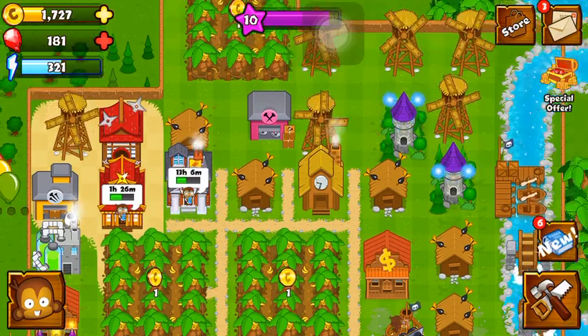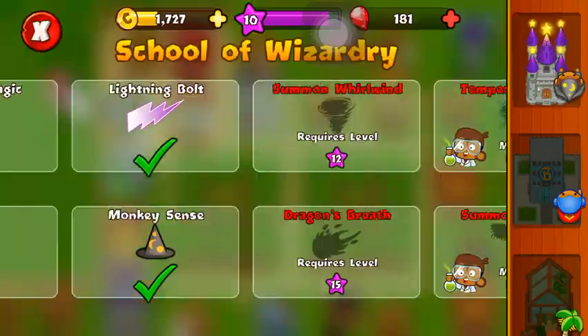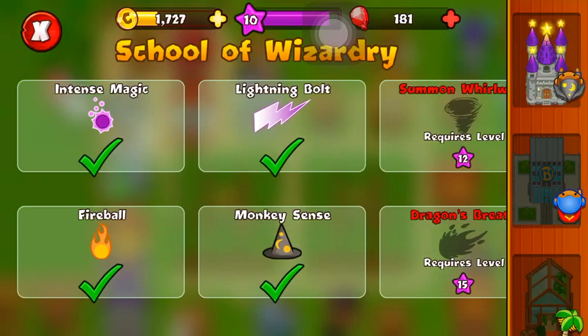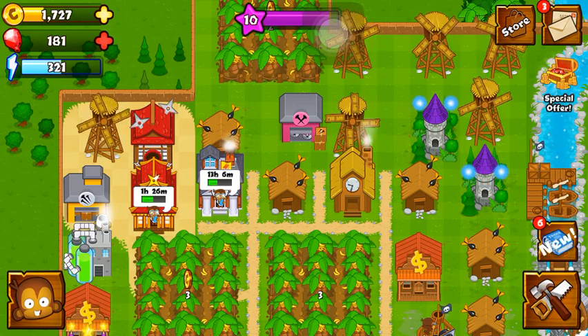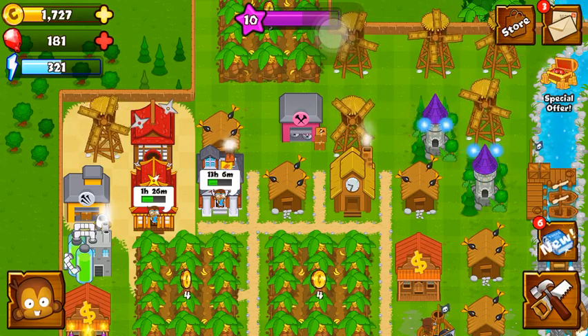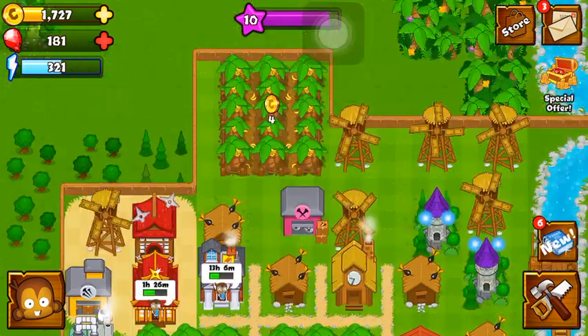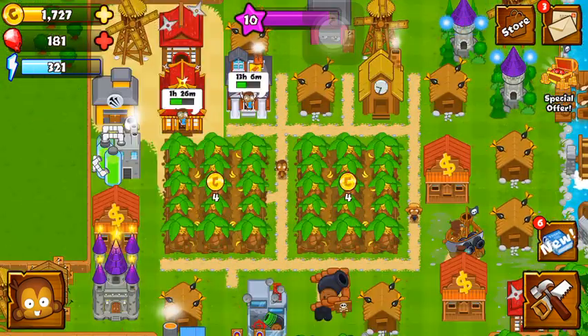I'm already currently researching something here from the Dart Monkey Academy. I already have two apprentices — so I have two apprentices, cool, not bad. It's just the third tiers — most of the third tier upgrades you have to wait a whole day just to get them, and most of those upgrades are between 4,500 coins and above. It's a lot of work, but eventually you'll get there. You want to try and get your banana farms as soon as possible.